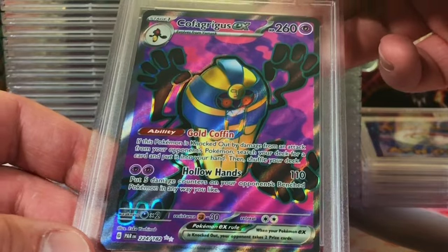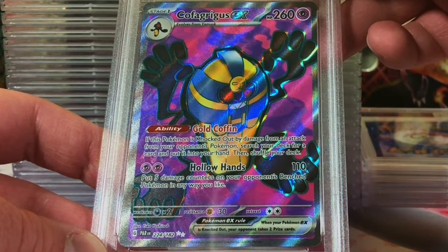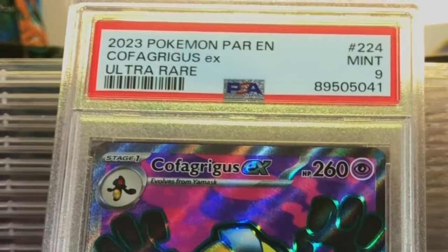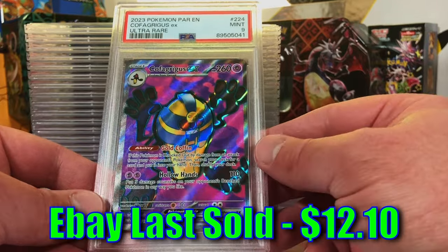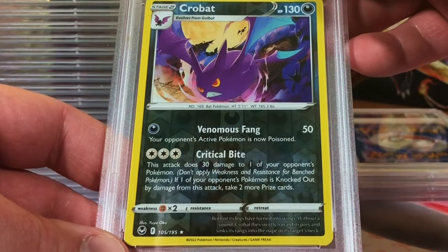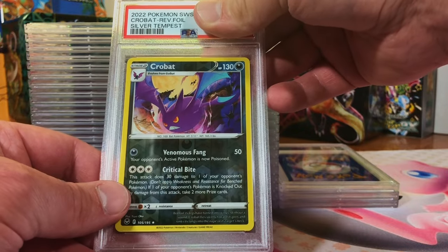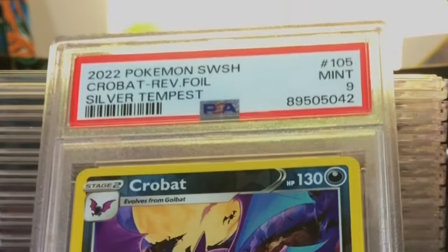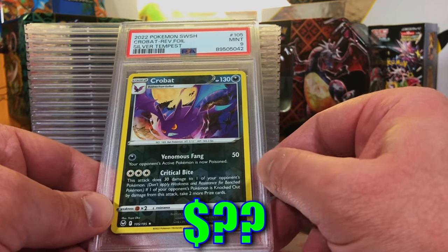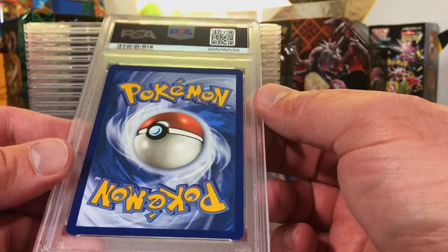Cofagrigus EX full art Paradox Rift - probably a nine. Yep, Mint Nine! Mint Nine full art Cofagrigus EX - rock on, we'll take it. Crobat reverse holo rare from Silver Tempest - this is a 10, it's gotta be. Hmm, nine. That's fine - Mint Nine, I'm okay with that. Still very few eights - we're scoring nines and tens.